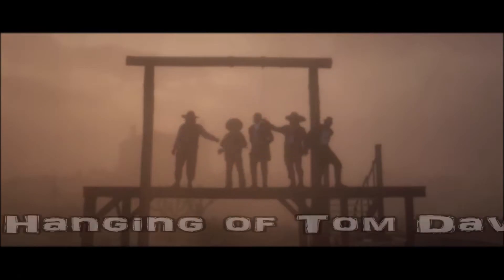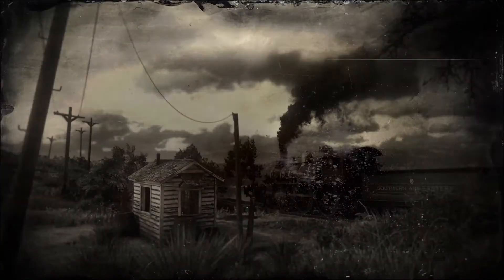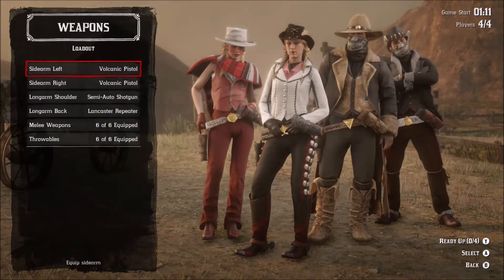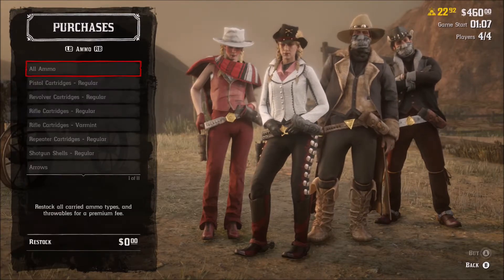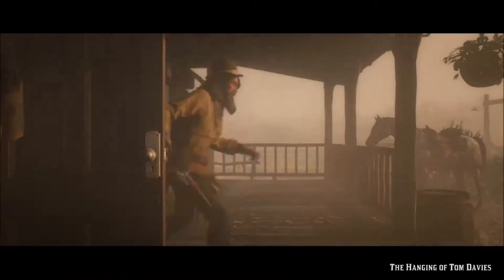Hey everybody, this is Special Agent 9 with the Blackwater Bandits, and today we're going to talk about the Hanging of Tom Davies. This is an honorable mission — one of the five new missions that were added to Red Dead Online after the beta update ended, and you have to go save your good friend, the Sheriff. You may recognize him as the guy with the eyepatch that gives you missions to do.